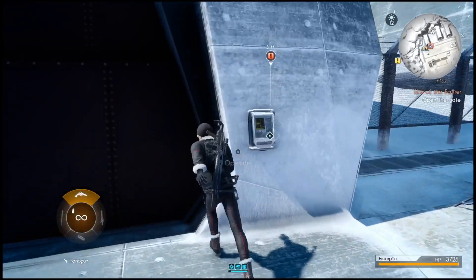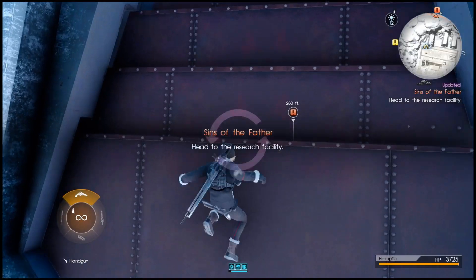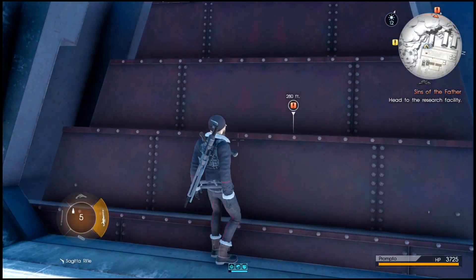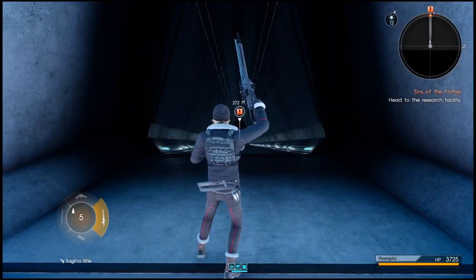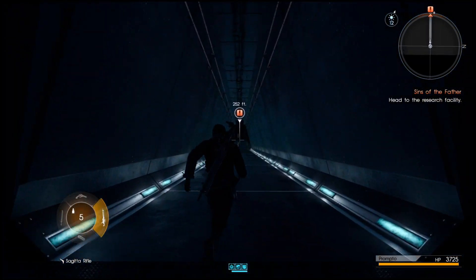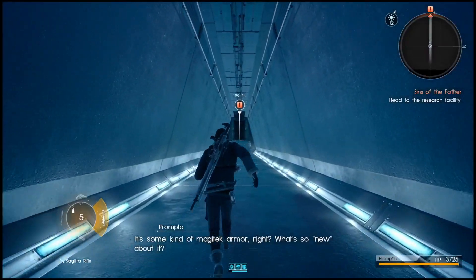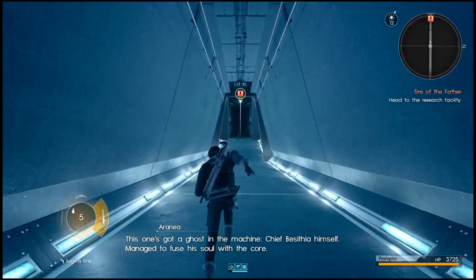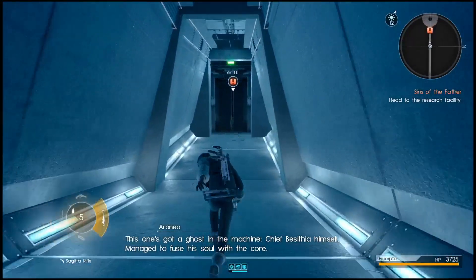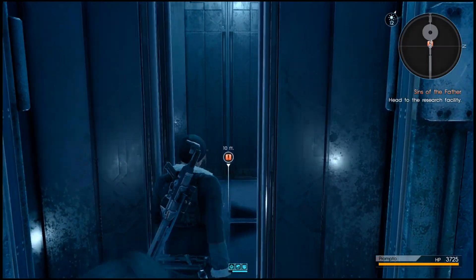Next up, Episode Prompto. Here we get to experience some gameplay from the gun-toting optimist of the group, who finds himself separated in enemy territory. I feel that of all the DLC this is probably the one that shines for gameplay and story. Being able to sneak up on an enemy and do a stealth kill, or go in loud with an SMG or even a bazooka — a bazooka in a Final Fantasy game — that's something special.